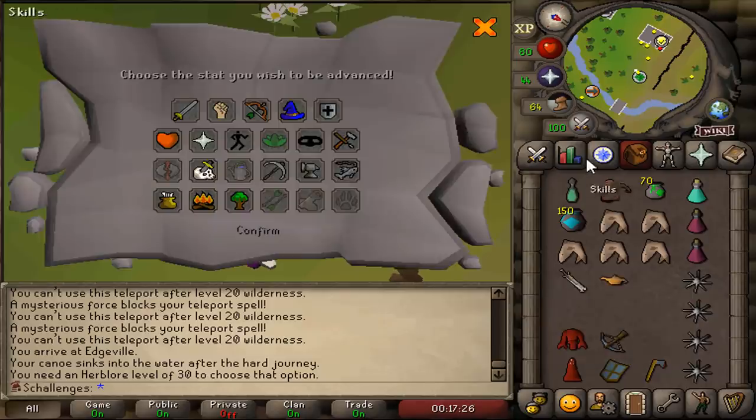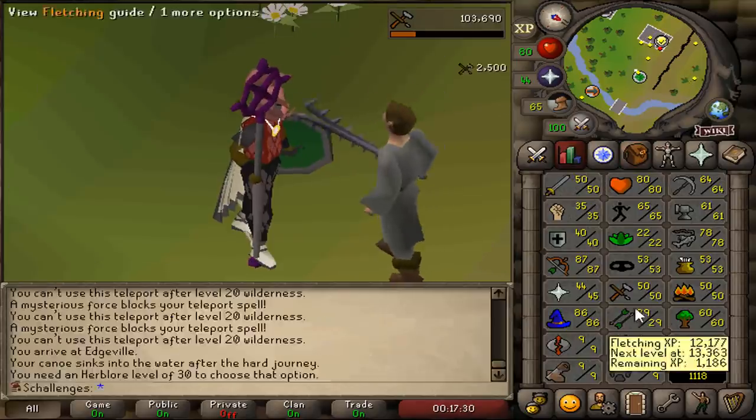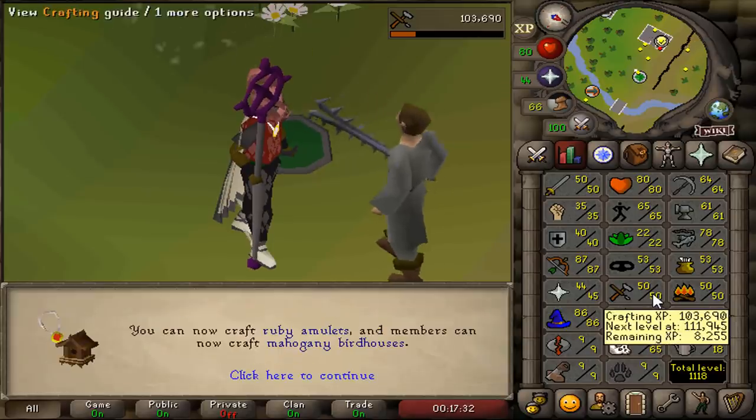We also got the antique lamp, which we're gonna use on crafting — 2.5k for crafting. Beautiful.